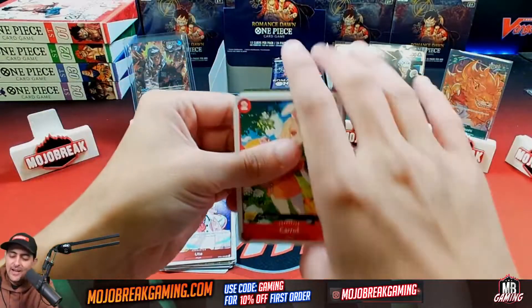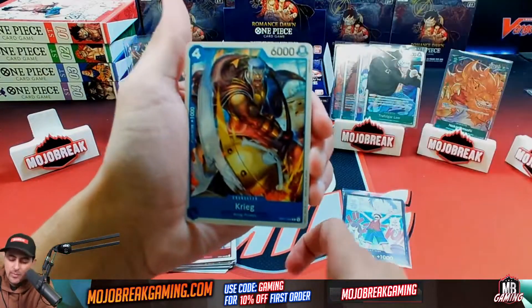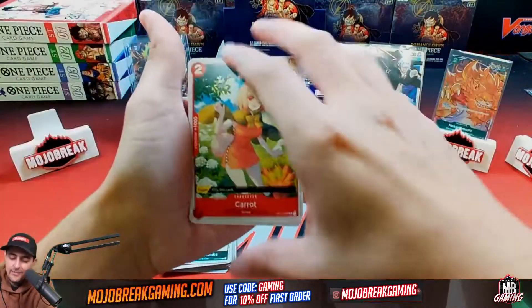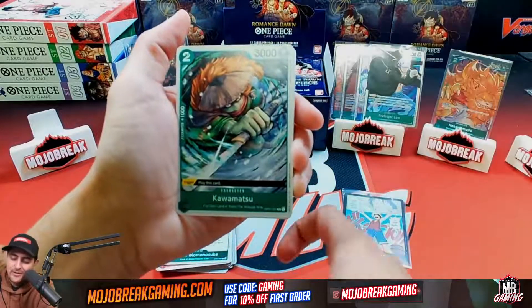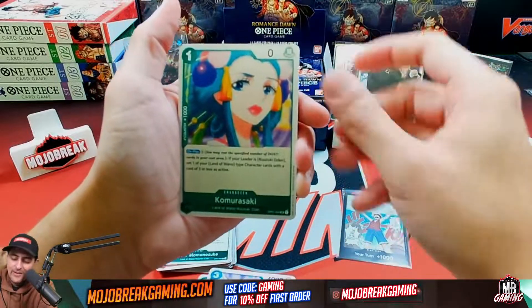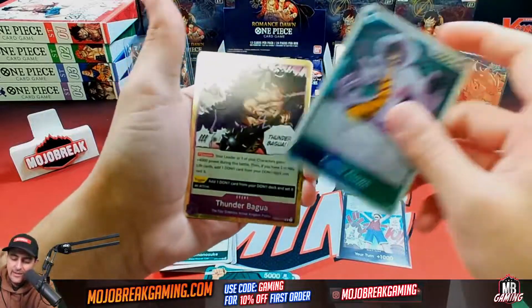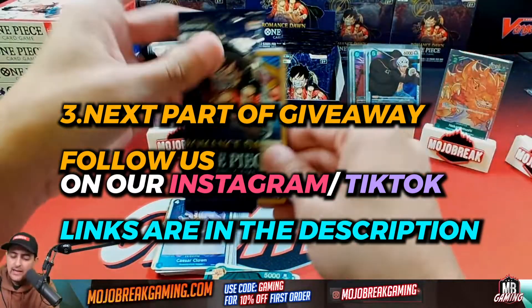I'm liking green — green's looking pretty strong, that might be my answer. Green is looking really cool in this one. I do kind of like purple, but purple is more of a heavy-thinker kind of deck. More pulls: Speed, Marco, Kawamatsu, Mr. Two, Kumasaki, Kanzuki — then a clown and Thunder Buga.